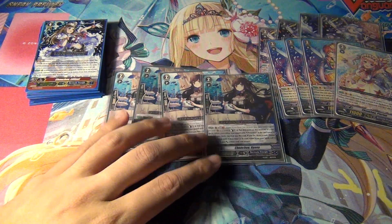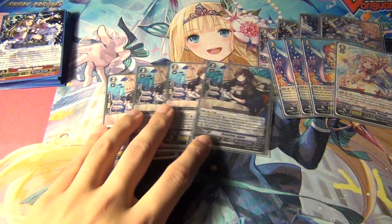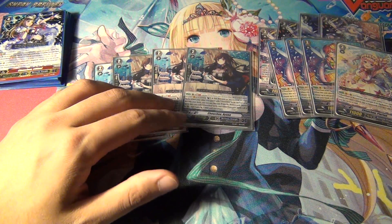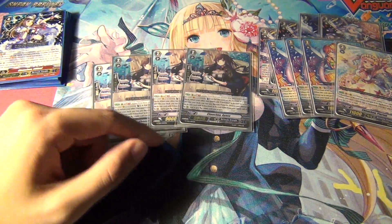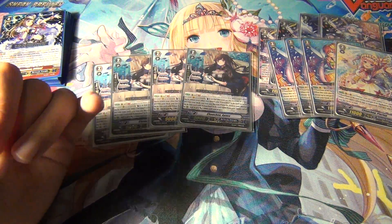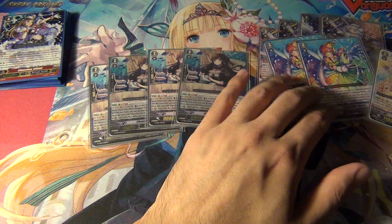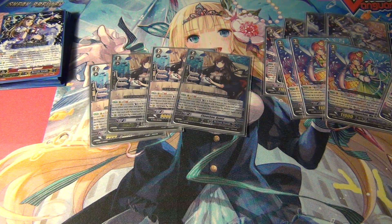For grade 2s, Chocho Ayana — she's from the Trial Deck. She's a 4-of, must-run to build the best deck possible for this sub-clan. She's a very key card. Basically, whenever your other rearguard with Chocho is put back into the deck, you can counterblast one and then put her on the bottom of the deck to draw a card, choose a card with Chocho from the hand, call it, and it gets 3k power. So it extends your attacks, just like the grade 3 does, but it's grade 2 so it has all the benefits of being an interceptor. It's just really good.